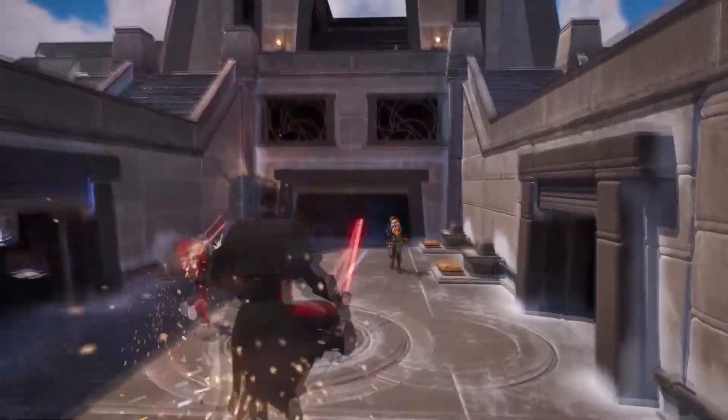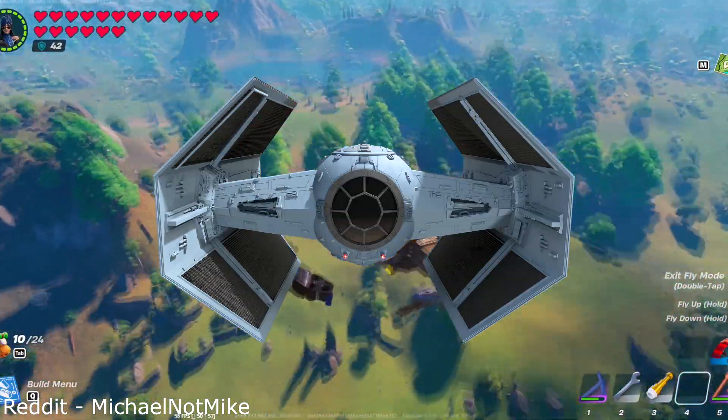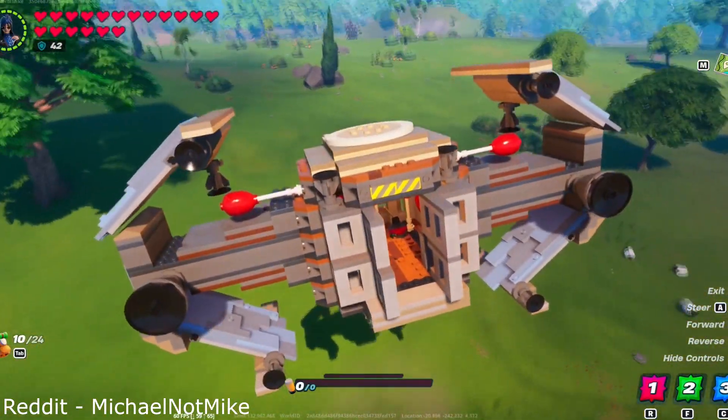And what better way to solve that than returning to the world of Star Wars? Because the ridiculously talented Michael Not Mike has somehow managed to create a working TIE fighter. It flies like an absolute dream — it's so good, it's genuinely making me think about switching to the dark side.